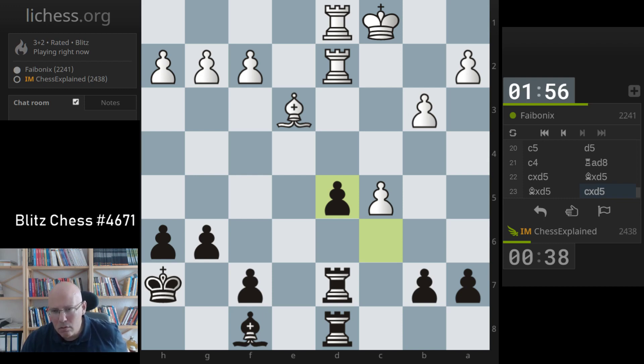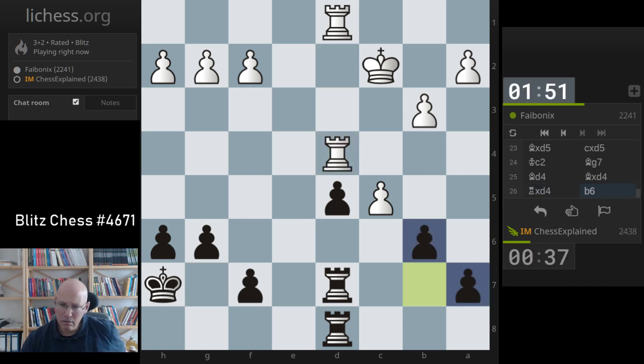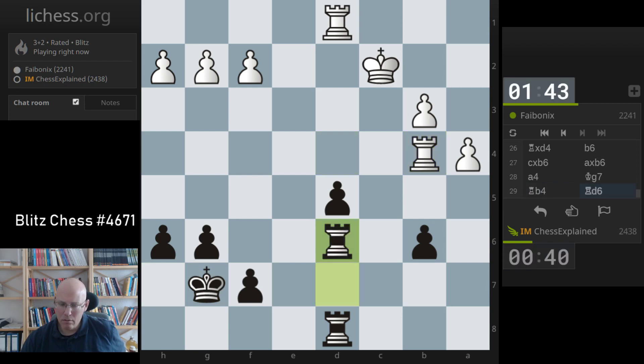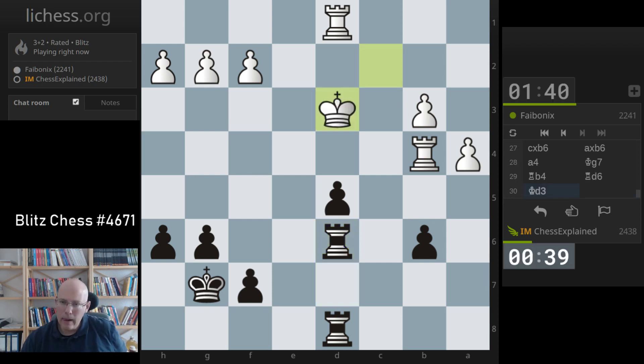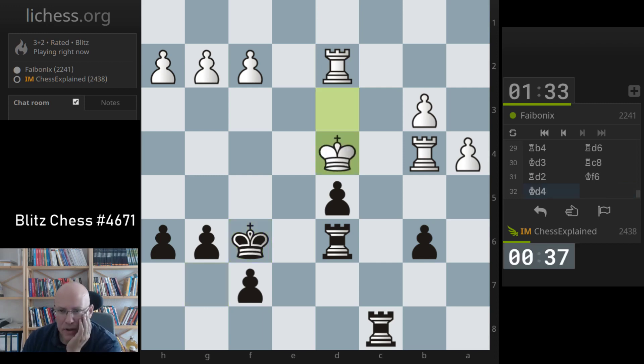Maybe I'm worse. Now if I take it - b6, I don't know, that should be okay. Maybe I'm still slightly worse. I just have rook b4 things, but let's bring the king. I need the king. King d4 - there is rook c2. Yeah, but it still doesn't threaten all that much. Rook b5 maybe, I don't know. I'm activating this one.